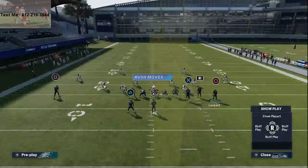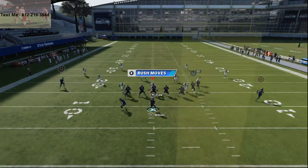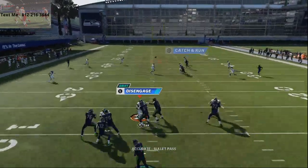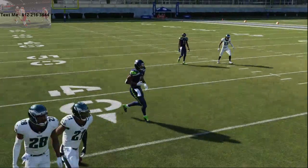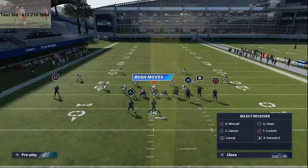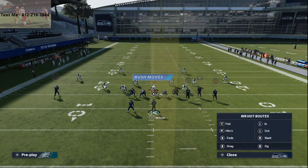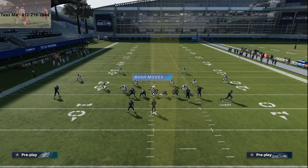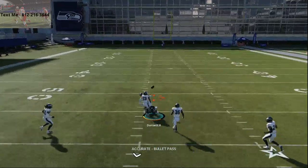On Philip Dorsett's route, one thing I've experimented with is putting him on a streak as well — running literally three streaks — and you can inside pass-lead that streak against zone. You can also put your tight end on a drag route. Drag routes are really powerful from the tight end in a bunch set, and you're gonna be able to hit that window to Dorsett most of the time.